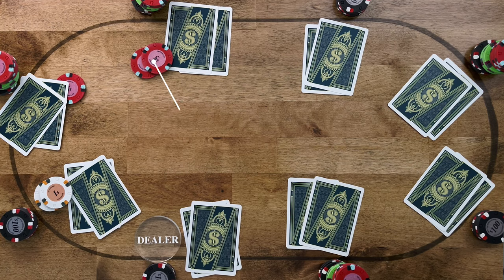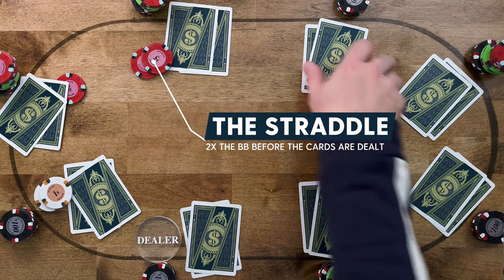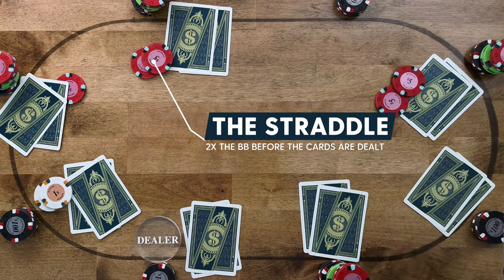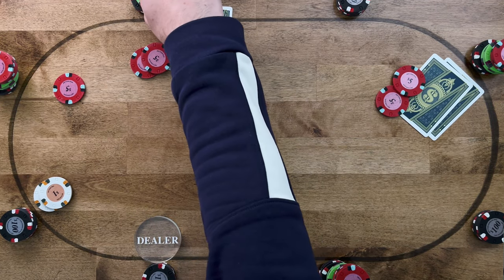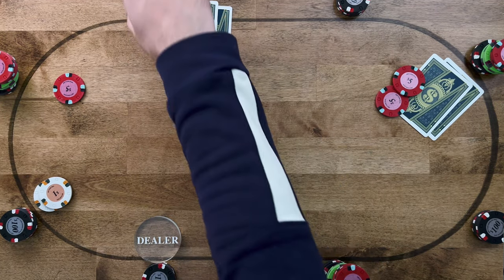If you're not sure what an under-the-gun straddle is, it's when the person under the gun puts out two times the big blind, and action starts on the player to their left. If it gets limped pre-flop, the straddler has the option to raise or just check and see a flop. What's happening is you're putting out two times the big blind, and that is going to halve the effective stacks. So if you're normally playing with 100 big blinds but the straddle is on, the effective stack is now 50 big blinds — it plays much more shallow.